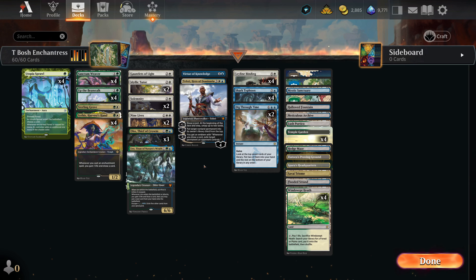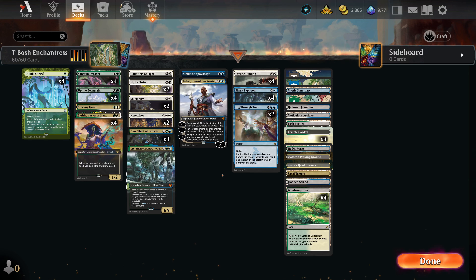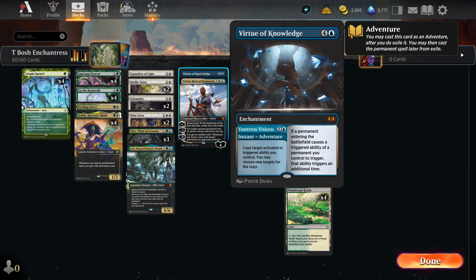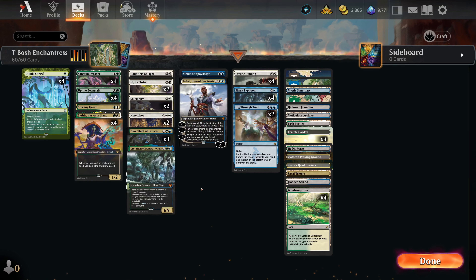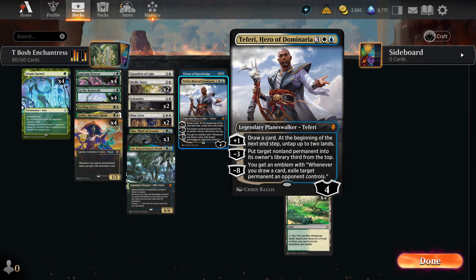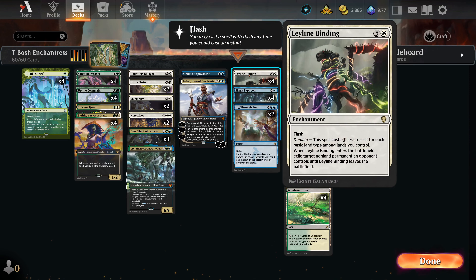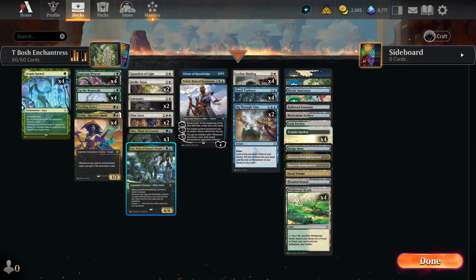Some of our other cards: Teferi as an endgame threat, Oko as an endgame threat, and Uro as another endgame threat. Once we get our lock in, those are ways to finish the game. Virtue of Knowledge is interesting — for five mana we can copy a triggered ability, whether that's paying two mana to draw another card off of any draw trigger, doubling up the Uro trigger, or Teferi's plus to draw more cards. You can also double the Leyline Binding and Shark Typhoon triggers.